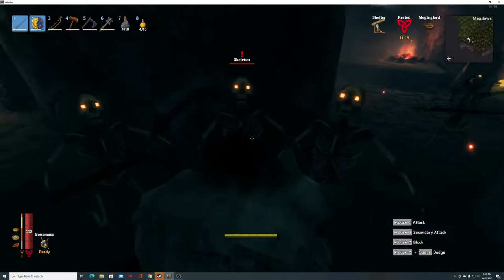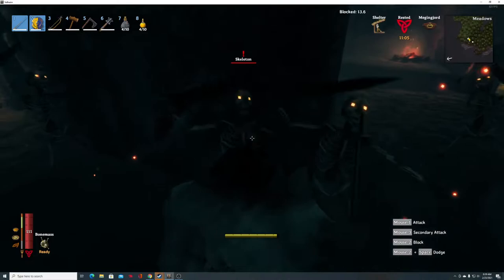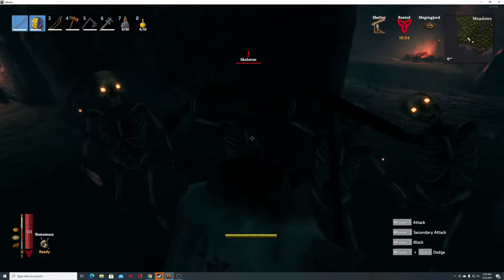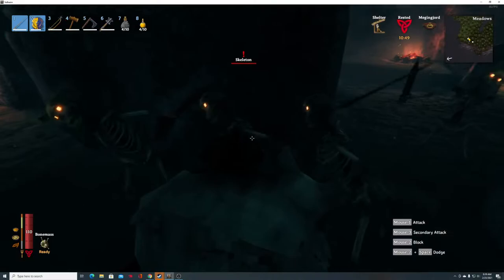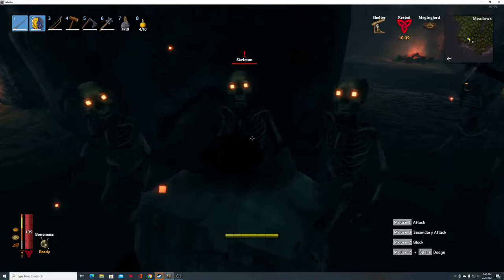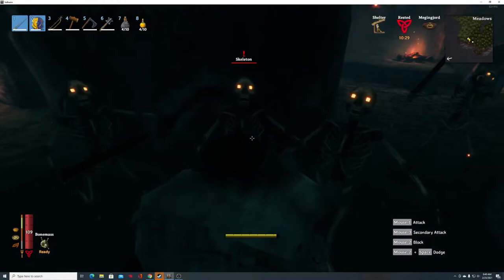I've died twice in the mountains to wolves. I had an alpha wolf run up on me — I made the mistake of getting caught in the mountains at night. He was a one-star wolf and he just chewed through my defenses. They attack so fast. Since then I've dramatically improved my armor, shield, and blocking skill, so I'm eager to face another alpha wolf.